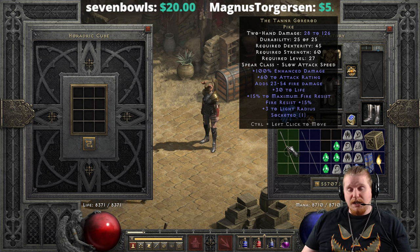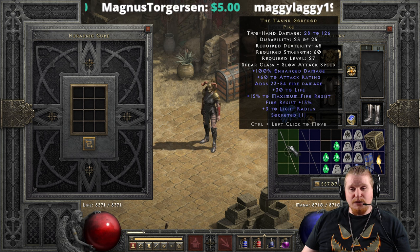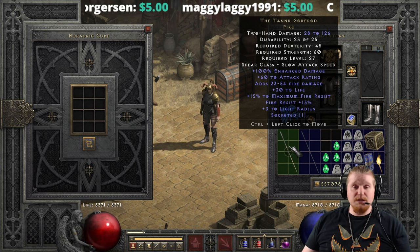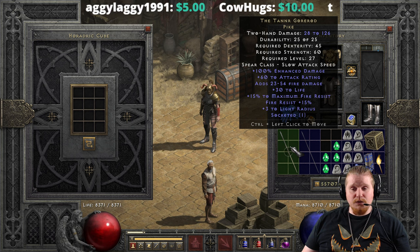It has 100% enhanced damage on it which is fairly high, and it does vary by 20 so it's 80 to 100. It also has a +60 to attack rating on it which is very nice — it's definitely always nice to have attack rating on a weapon because it makes a big difference in whether you can actually hit things or not. We have 23 to 54 fire damage, which is actually a pretty decent amount for level 27.